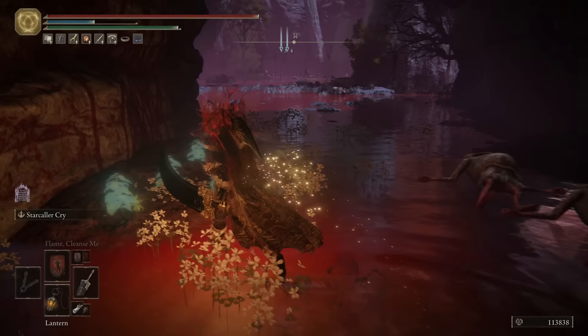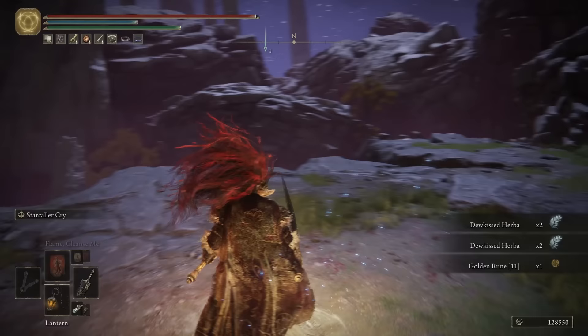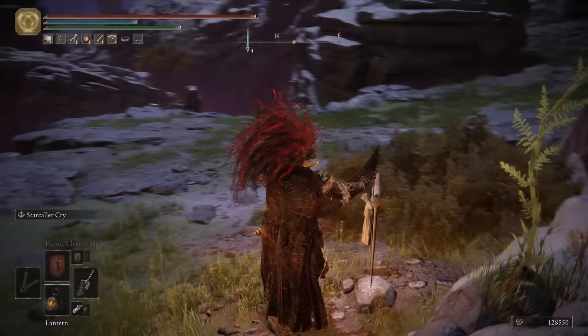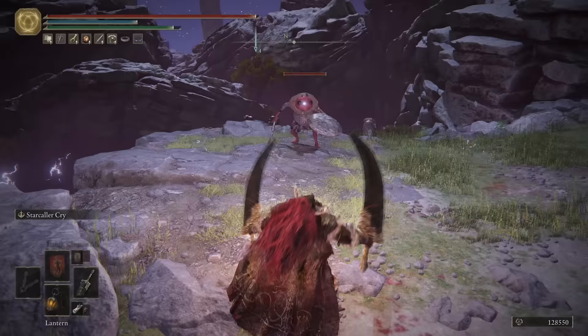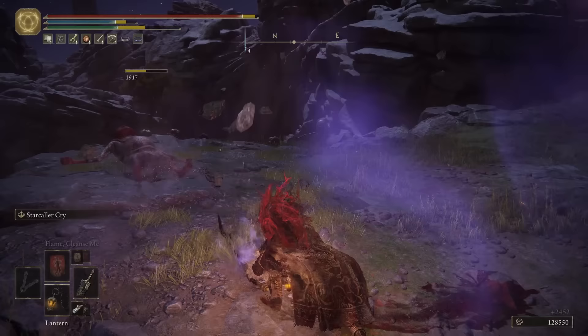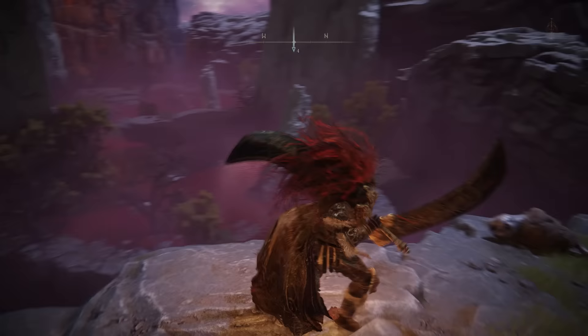Now we're going to start heading even further southeast, grabbing the five blood roses and the smithing stone 6 as we go, and then we can just sprint past all of these albinaurics and go and light this site of grace. I've covered this site of grace in a few videos previously, because people absolutely love to use this as a farming spot if you're finding that you're a bit underleveled, so I won't bother addressing it anymore. I'll pull up the map and show you that we're going to be exploring the south of the blood swamp around here.